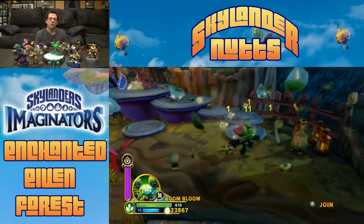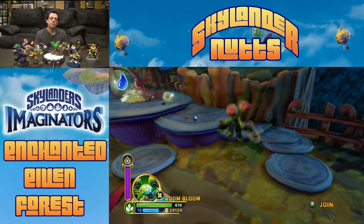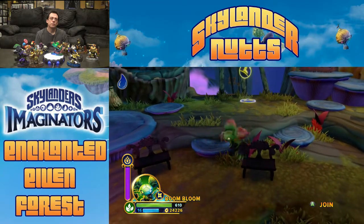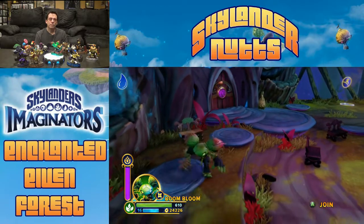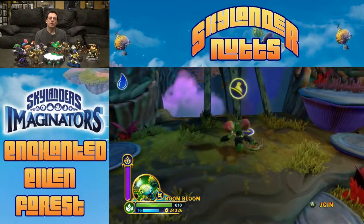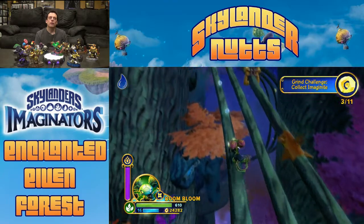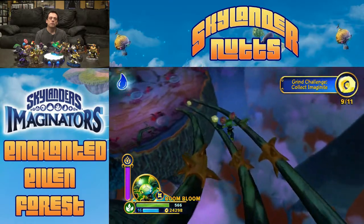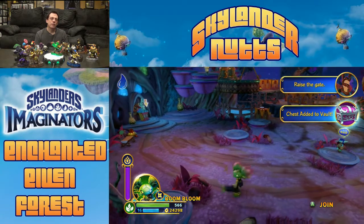All we've got left now is a gong battle, and that's not hidden — it just comes out right in the middle of everything else. This is the second vine challenge if you like these things. I think this one's a little more difficult than the other one. If you just ignore the things that give you damage, that was pretty easy.